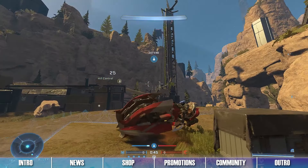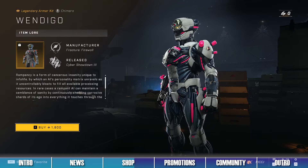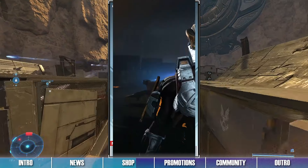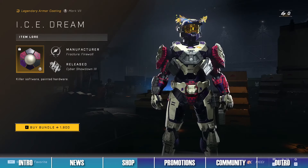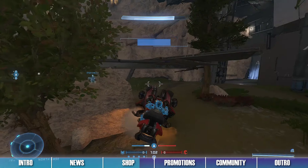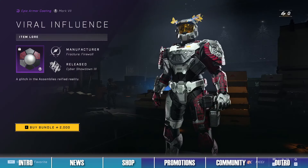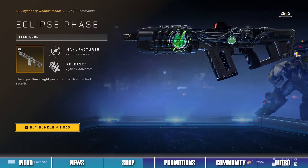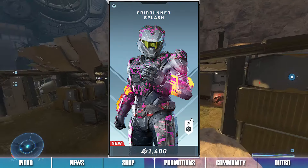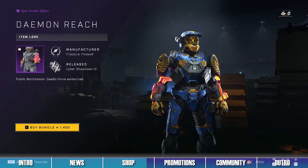The fifth bundle in the shop is the Wendigo Bundle, which contains the Wendigo Armor Kit for the Chimera Armor Core. The sixth bundle is the Strigoid Bundle, which contains items like the Strigoid Helmet, the Ice Dream Armor Coating, and the Implicit Vault Visor. The seventh bundle is the Grim Gas Bundle, which contains the Viral Influence Armor Coating and the Eclipse Phase Command and Weapon Model. The last bundle is the Gridrunner Splash Bundle, which contains the Gridrunner Splash Armor Coating and the Demon Reach Armor Effect.